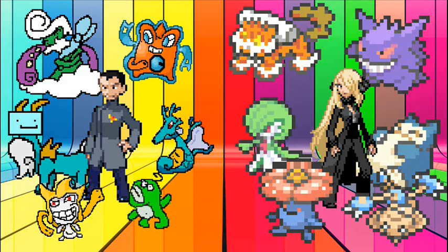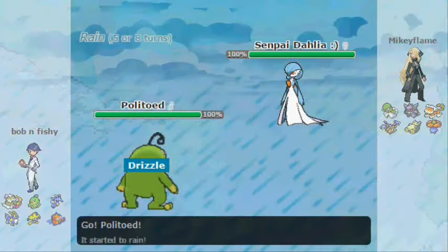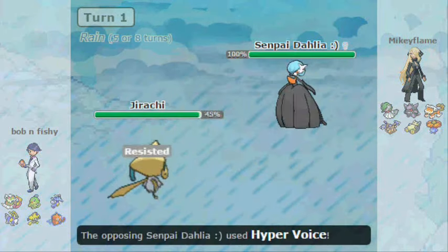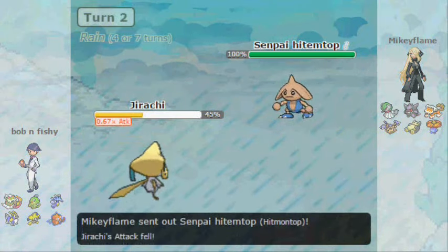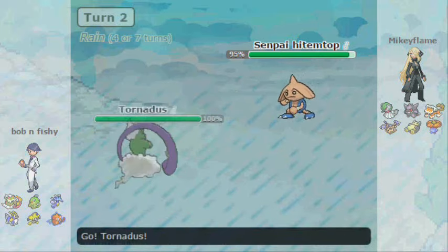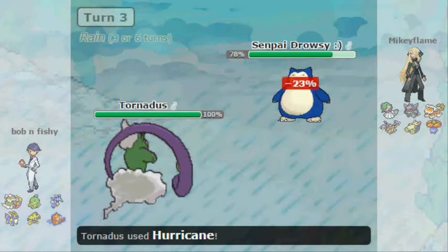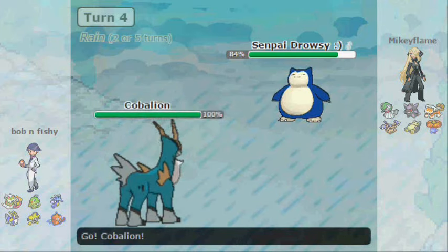Let's go ahead and start the battle. He brings out his Gardevoir as his lead; I lead with Politoed, figuring I could get Rain up really quick. So I switch out and go into Jirachi, hoping to sponge a Fairy hit and retaliate — but he crits me, which does a lot of damage. He then brings in his Hitmontop and I U-turn. He was probably expecting the Iron Head. That U-turn lets me go into Tornadus, but unfortunately he has an all-purpose switch-in with Snorlax. I'm Scarf so I can't switch moves, and I don't even have a fighting move to hit Snorlax with, so I have to switch.